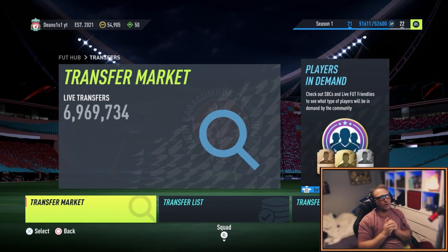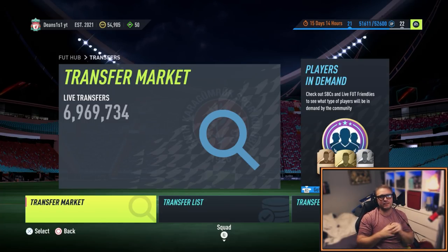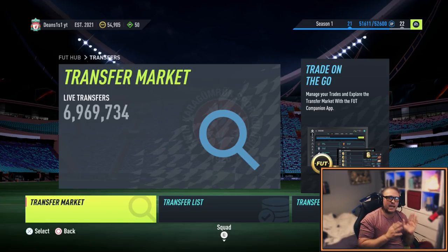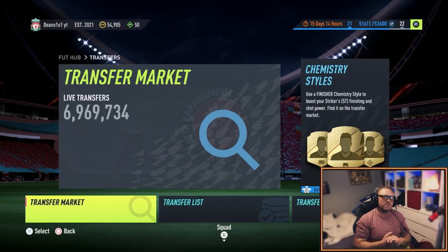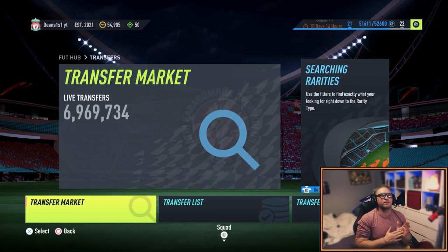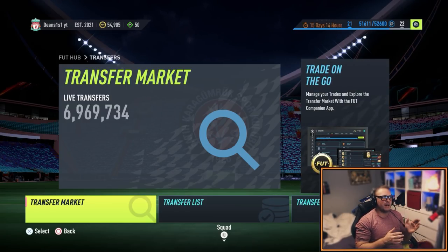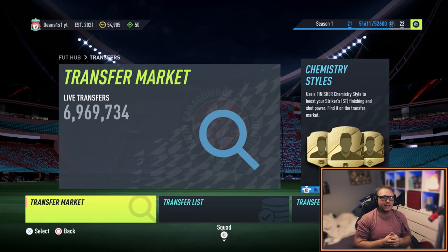Welcome back to another FIFA 22 video. Tonight's video is about investing — longer-term transitions for making money. There are so many bits you need to be club stocking. If you do have a lot of coins, this is a good method. If you don't have many coins, maybe go check out some other videos, get yourself a coin balance of maybe 150K plus, then come back. These are the methods you need to be making that money. Once you've got it, it's very easy to make more, but getting from 1K to 100K is quite hard.